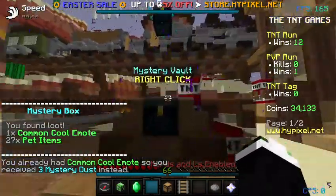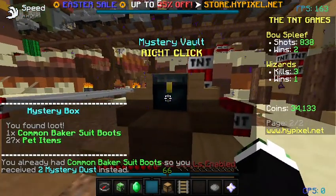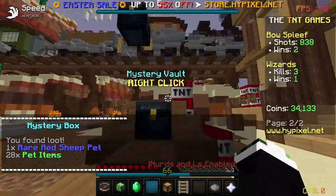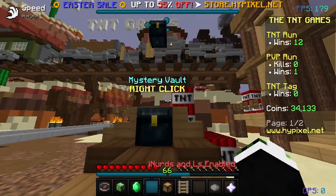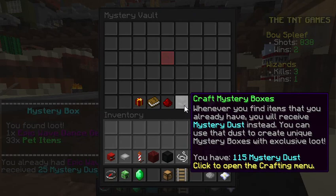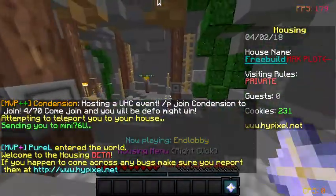One of the best housing themes is the tension one — I don't know about for housing, but for free build I think it's pretty good. Red sheep pet, and we got a VIP box. Wave dance gesture — nice. 25 dust for us. All right, I have 115 mystery dusts.